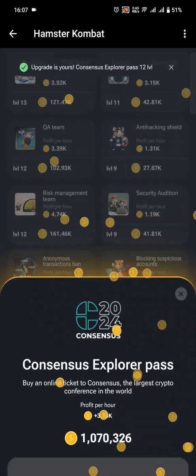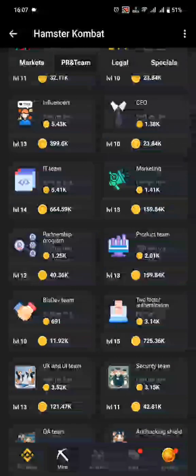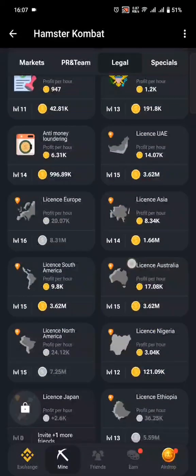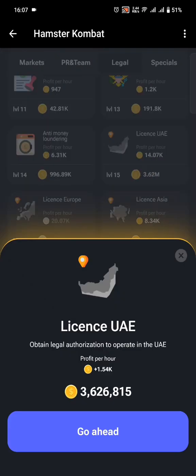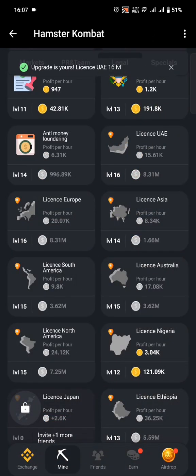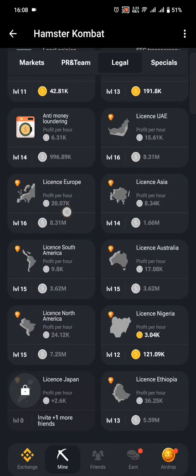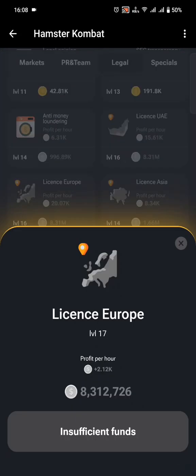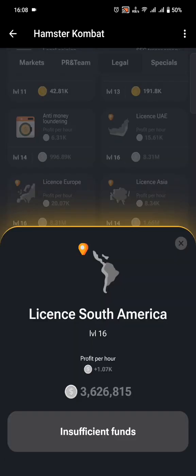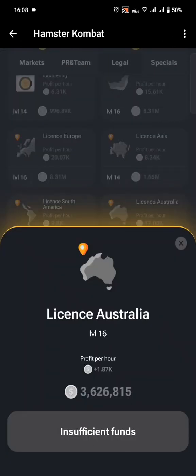Another card to consider buying is under the Legal section. Legal UAE gives good profit per hour, especially if you are at a lower level, so consider buying it. Other cards to consider include Licensed Europe, which is giving me 2.2k at the moment. Another good one is Licensed South America, and then Licensed Australia — I can't buy them right now because I have insufficient funds.